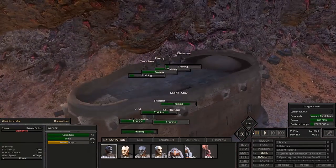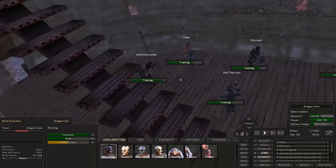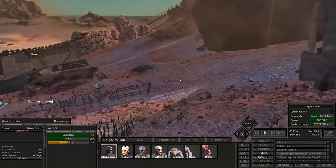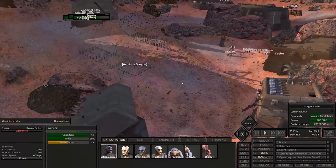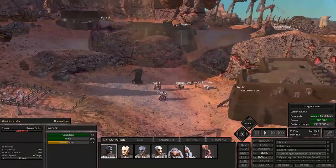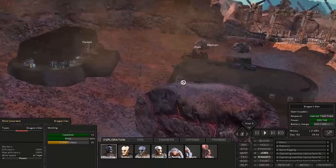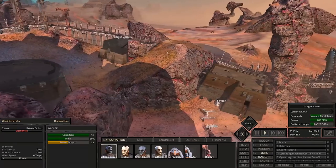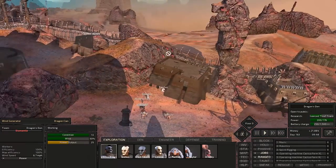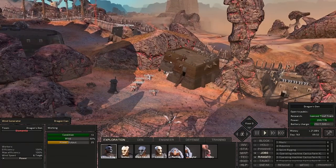We got our new recruits over here training and getting their skill up. We got a couple skeletons, a Scorchlander, and so forth. We also recruited one of our prisoners, and we might recruit a couple more if they're still there in this episode. We're going to go out with two different squads, get into some battles, try to get some more research books so we can continue our research, and gain some better armor for our new recruits. If you want to see more Kenshi in the future, don't forget to subscribe.